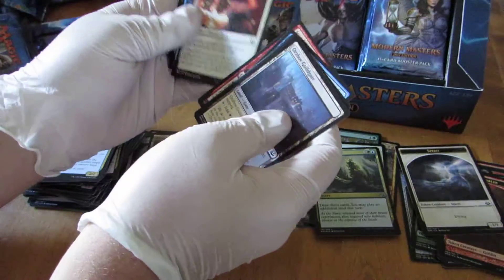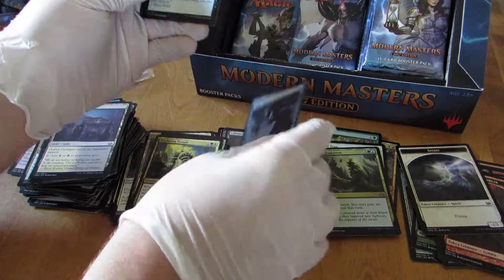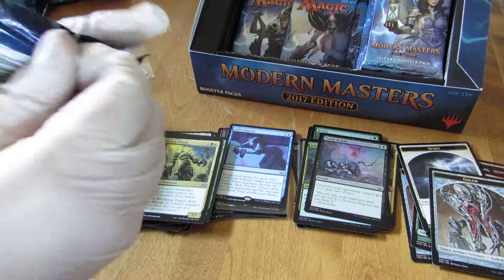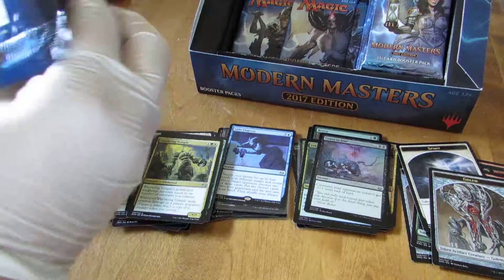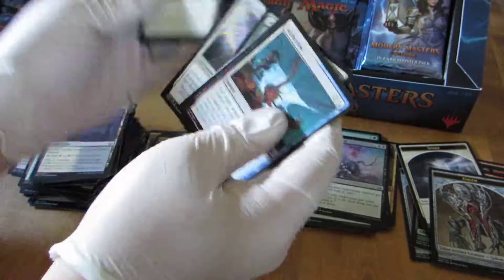If you've been watching Rudy at Alpha Investments, he's opened a few boxes of this already — that's been pretty fun to watch. Another GIF. Killing me here. Let's get some more land — those good lands, that's what I'm looking for.